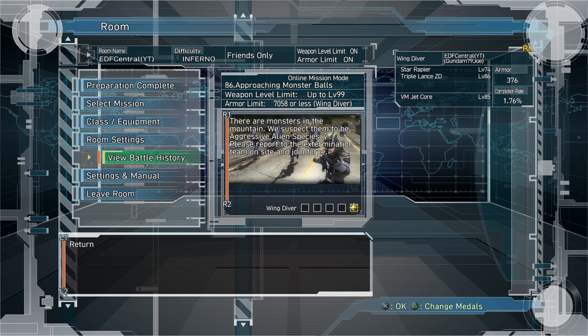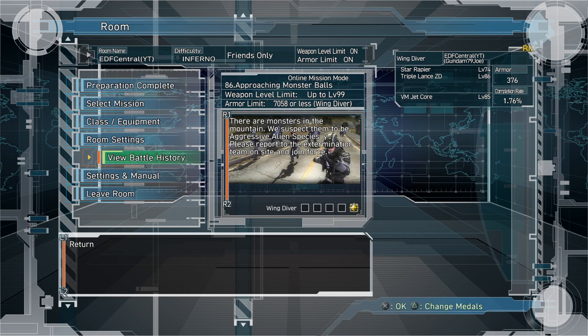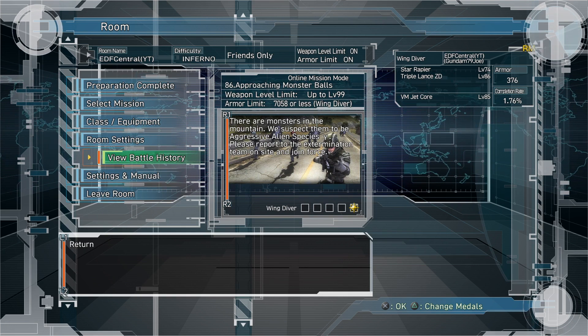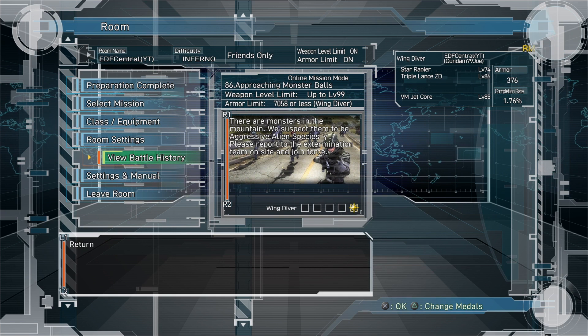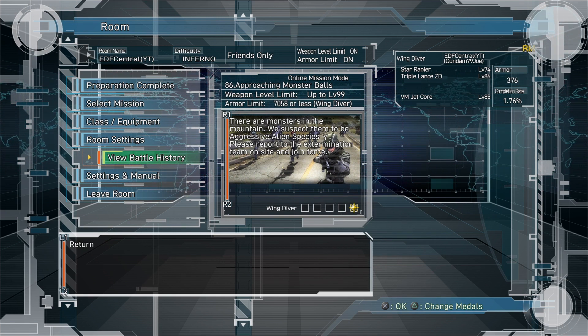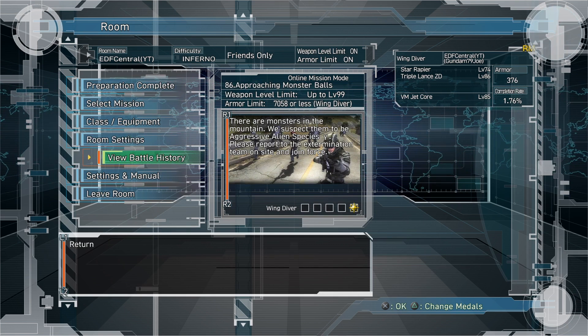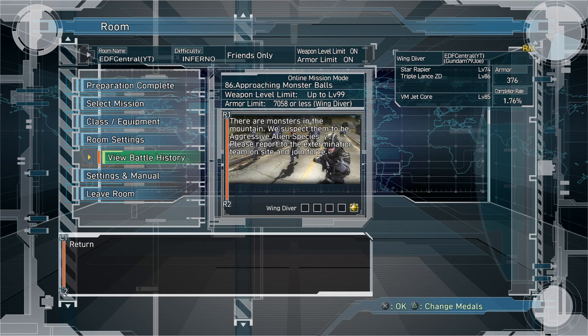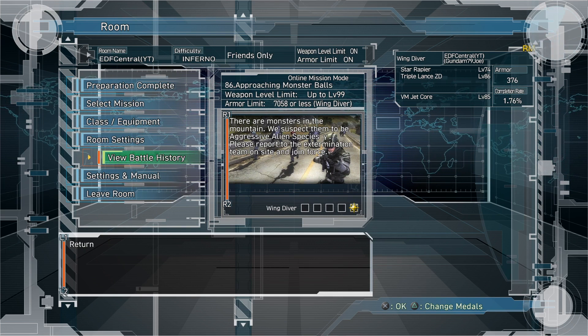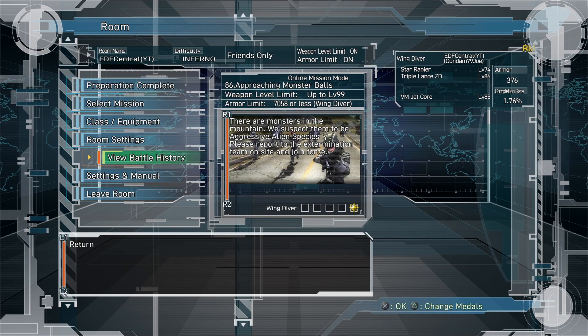Just to let everybody know, Mission 86 on Inferno can net you up to level 91 weapons from what I can tell. The reason being is because I have achieved level 91 weapons by farming this mission back on the Japanese version. Now unless they've changed it for this one, you still should be able to get level 91 weapons on this mission.